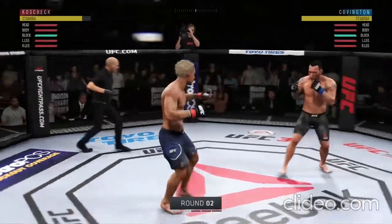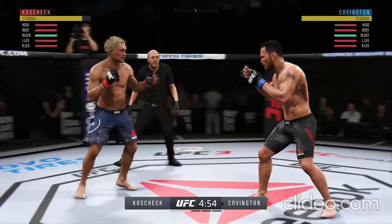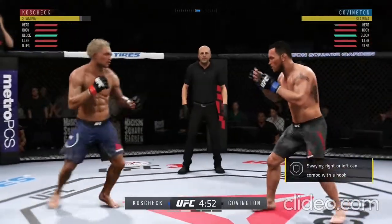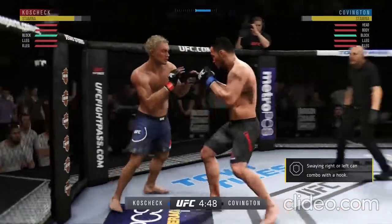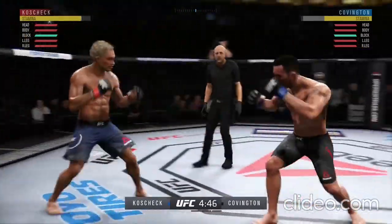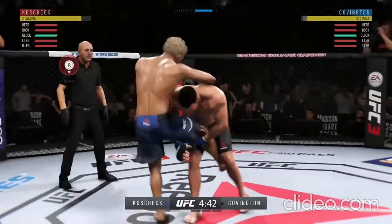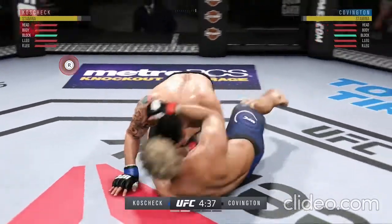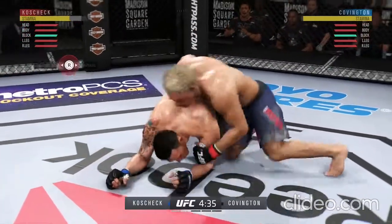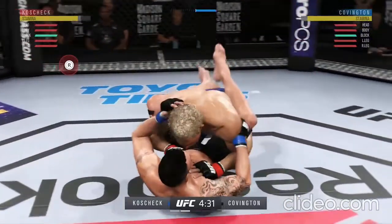Second round underway. He's feinting with that kick. Covington gets caught with that punch — his chin has held up thus far, but he's got to shore up the defense here. He's landed some excellent shots at the strike tonight, but more often than not it has been run and done. So the emphasis moving forward: throw your punches in bunches and really try to force the issue.